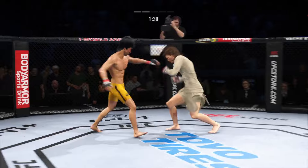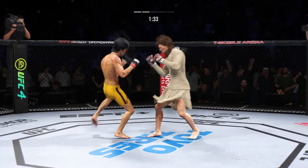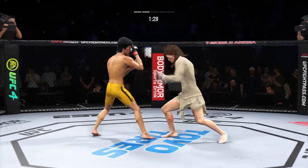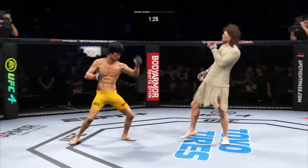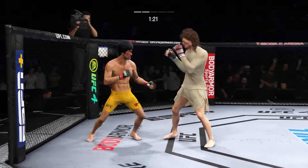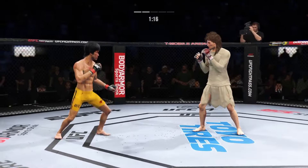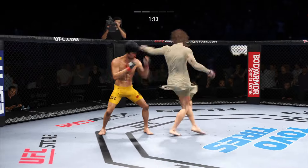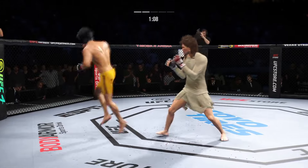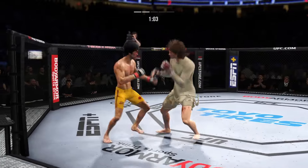Back and forth we go. Lands with a right hand. Shot is blocked there by Lee. Superman punch is good. There's a jab, then another. Nice slip to avoid the left. What a punch — caught him there with the head kick. Superman punch lands.